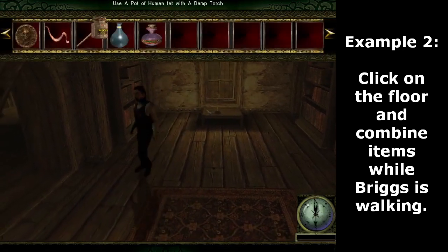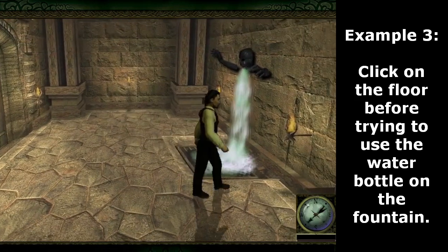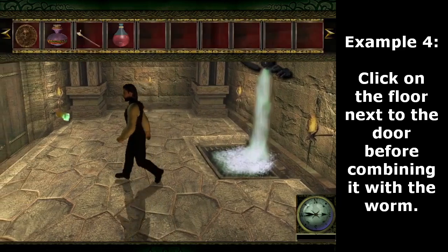Click on the floor and combine items while Briggs is walking. Click on the floor before trying to use the water bottle on the fountain. Next, click on the floor next to the door before combining it with the worm.